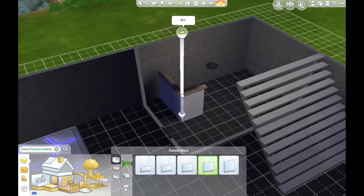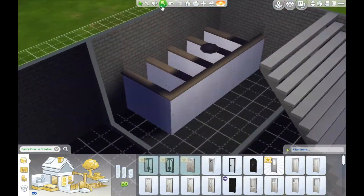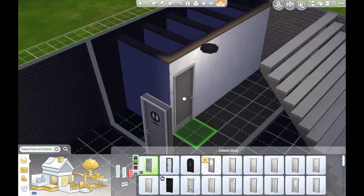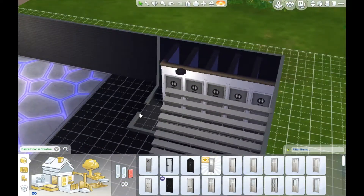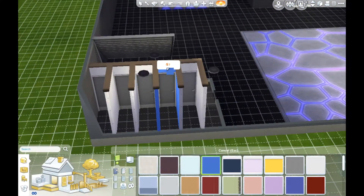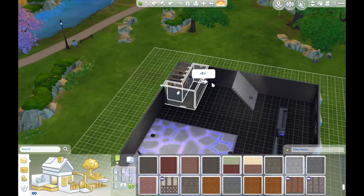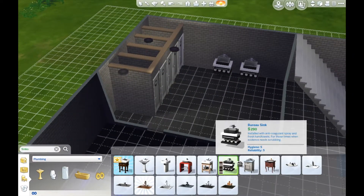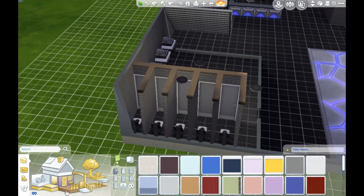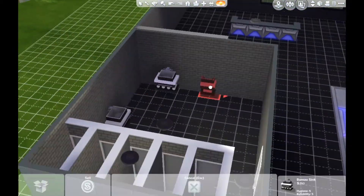So I did the bathroom. I was actually watching a video — I think it was Andrew Arcade's channel; he's really good and I love all his let's plays. He recently started doing more speed builds and he discovered that you can make bathroom stalls with half walls, which is perfect because it looks more like a bathroom stall and doesn't look like a huge wall just in the middle of everything. I think it looks a lot more realistic, so I totally got that idea from him.